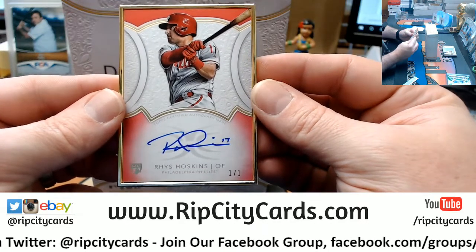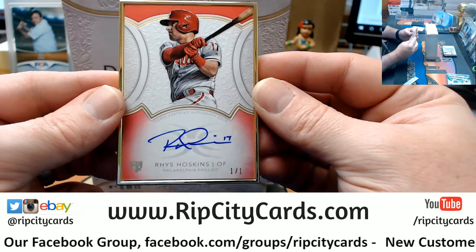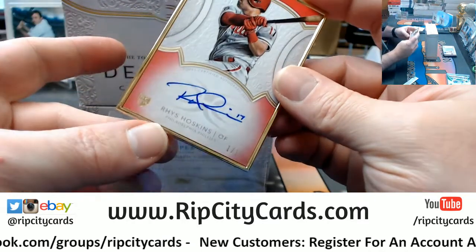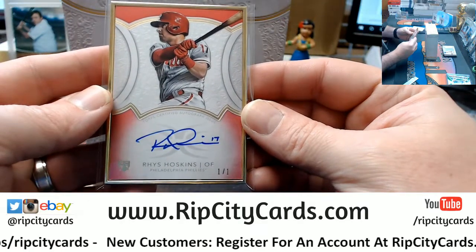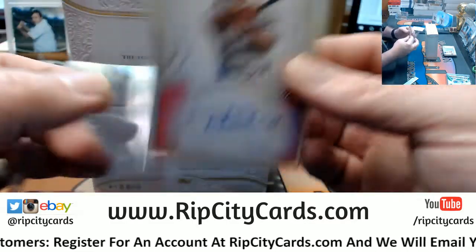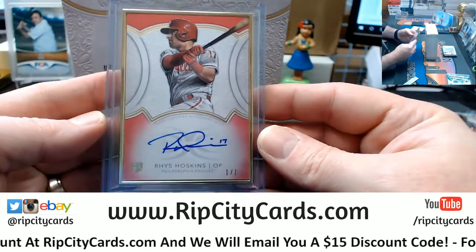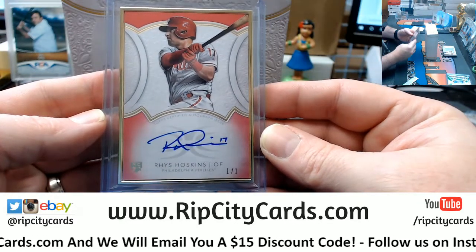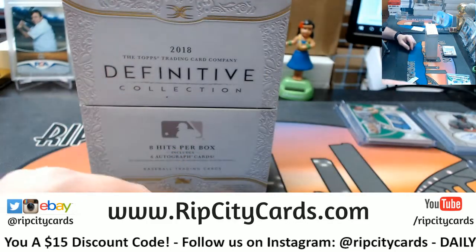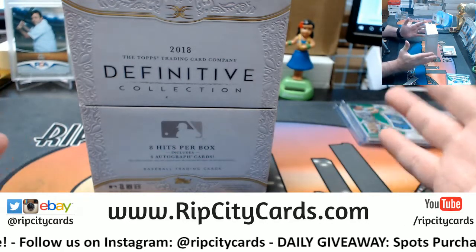Uno — gold frame, Phillies rookie autograph card. Freaking nature! I'll get you the $25 when I do the giveaway. Hoskins — that's a nice card, man, that's a nice card. Just trying to get some chat action going but that's pretty. Now I'm upset because this box is going to end soon and I only want to see more of it.